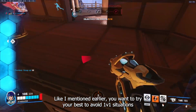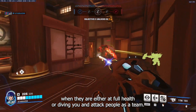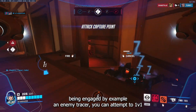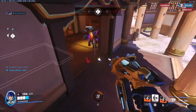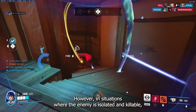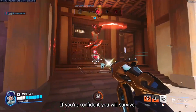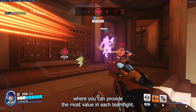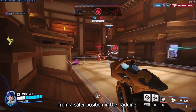You want to try your best to avoid 1v1 situations when enemies are at full health or diving you, and instead attack people as a team. But if necessary — for example if an enemy Tracer engages you — you can attempt to 1v1 by closing distance and doing the burst-melee combo until a teammate comes to help or you kill them. In situations where the enemy is isolated and killable, going for a 1v1 is the best option if you are confident you will survive. With positioning, you want to be where you can provide the most value in each team fight, whether that is from an off angle, with your team, or from a safer back line position.